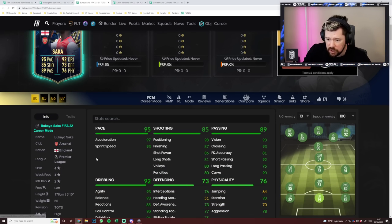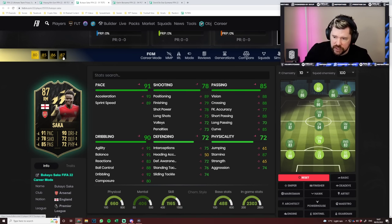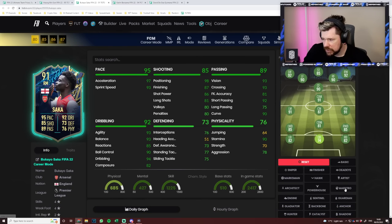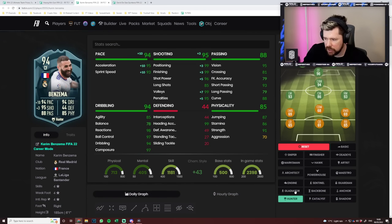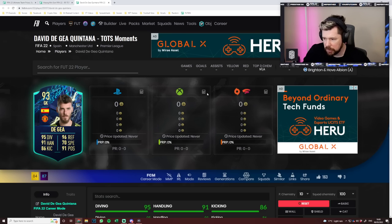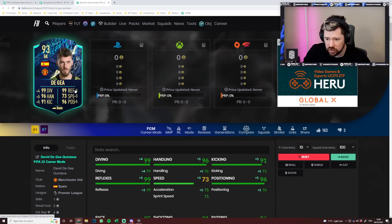Bukayo Saka — they've done him a bit dirty. He is four star, four star, which is the first positive. They've taken him from an 87 inform to a 91 TOTS and given him one defending, two dribbling, seven shooting, four pace, a bit of passing and physicals. Give him a maestro, get that passing up nicely, long shots and shot power up nicely. Pace is good. Dribbling is very good apart from composure. Stamina is very good. Not bad. Karim Benzema — you'd be a fool not to whack a hunter on him to get that pace up, or an engine for the dribbling. His finishing is already quite good. He'd make a good CAM but I probably wouldn't even bother — he's going to have a TOTS for about 60k in a week's time. David De Gea looks brilliant, one of the better goalkeepers on the game. With basic chem style: 99 diving and reflexes, 91 kicking, 96 positioning, 96 handling. What more do you want for an objective player?